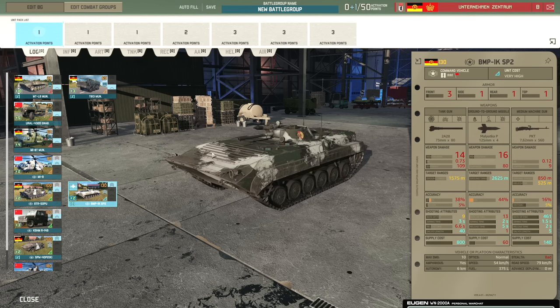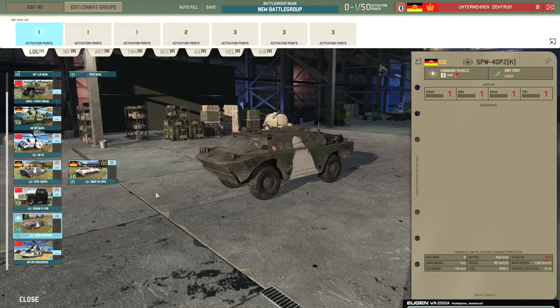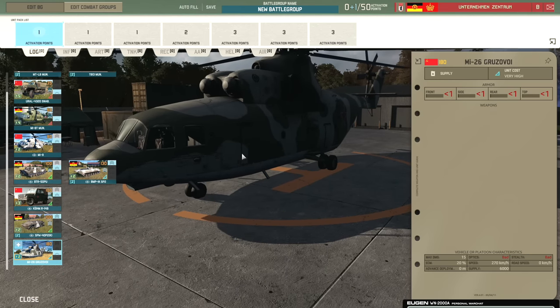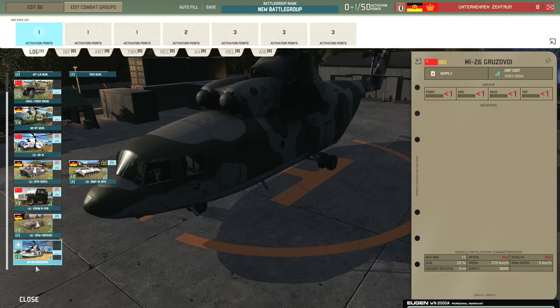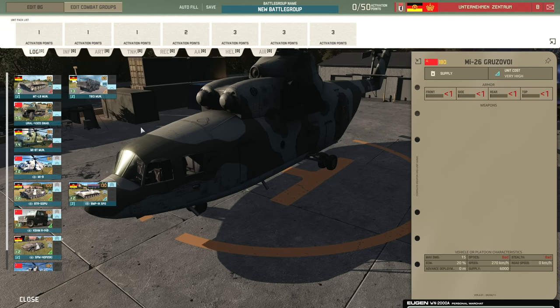Then we have the BMP-1K SP-2, which can actually fight back if it comes under fire — maybe useful for engaging at sectors where you are contesting. Then we have the standard Jeep at only 63 km/h off-road speed, so not as great as some NATO Jeeps, but still decent at 300 points. And then the SPW-40P2K which is an amphibious armored command. And of course the MI-26 with 6,000 supply per unit — you get technically 12,000 supply per card, which is really the most supply you can get out of any supply card.